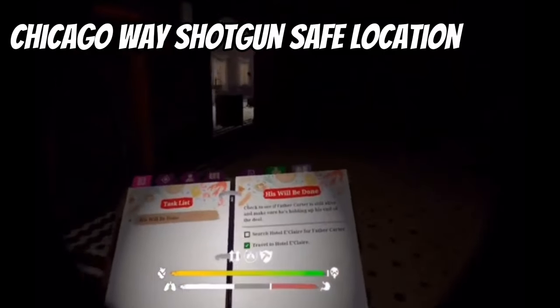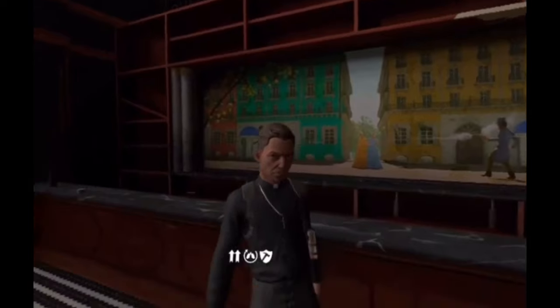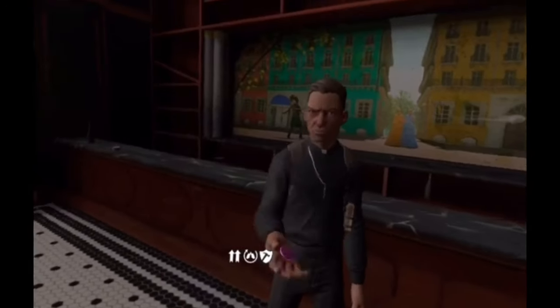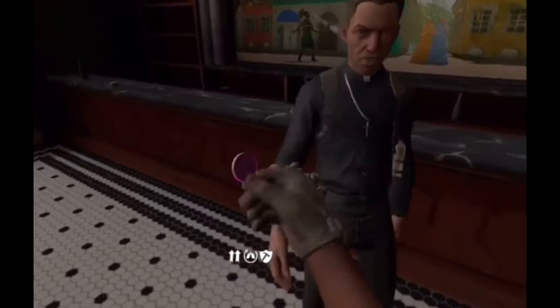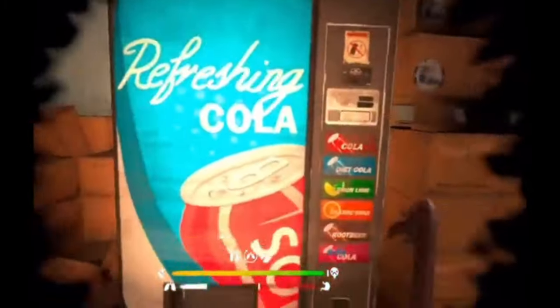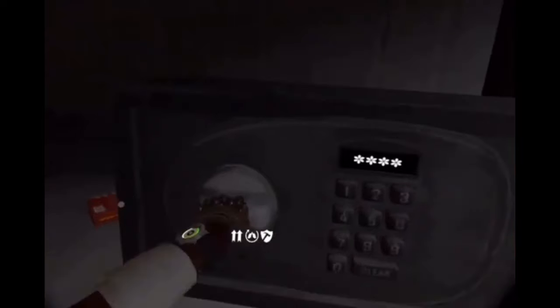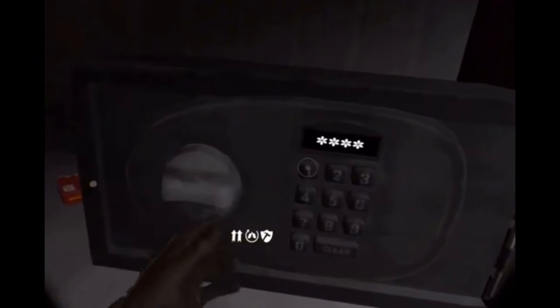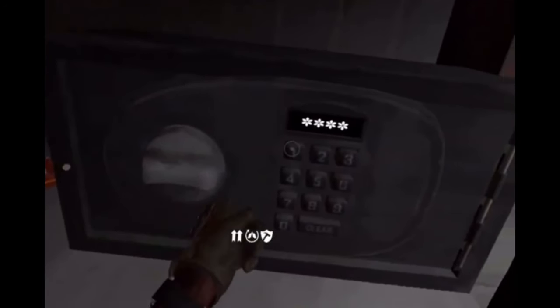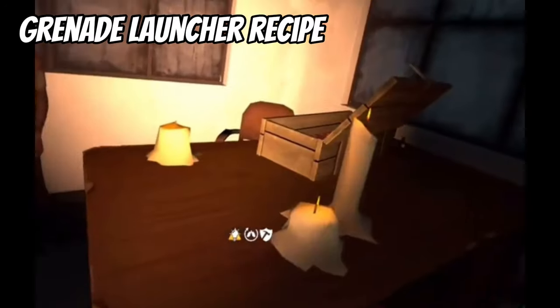For the Chicago Way recipe, this one is very important as you can only get it on the mission 'His Will Be Done.' Father Carter will give you the key to the speakeasy and then you want to go to it — in one of the rooms by the entrance the safe will be waiting on a table. Be prepared as this is the only time you can ever access the safe; once the mission is over you can never get back into the speakeasy and the safe is gone forever.